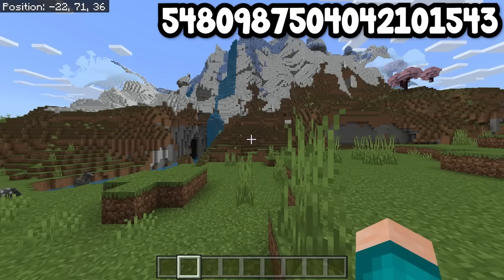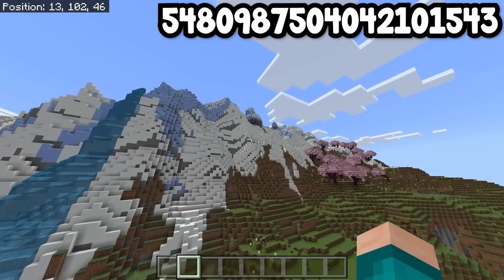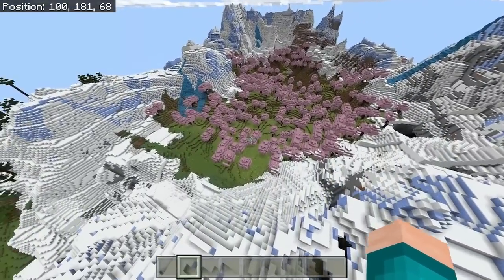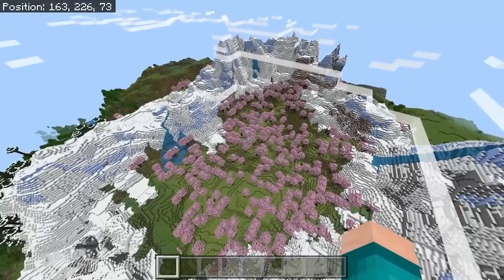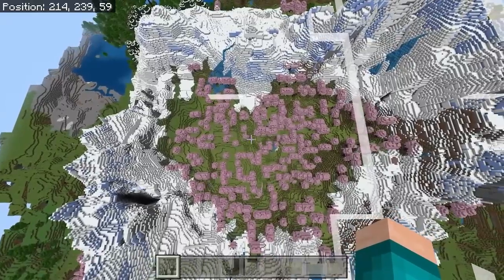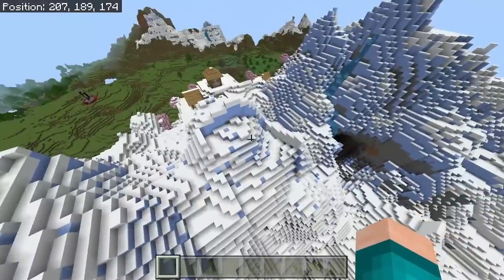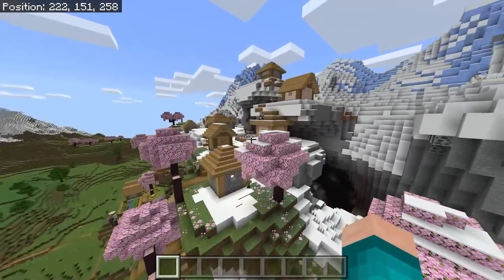When you load into this seed, you will notice there are some ice mountains right in front of you. If you make your way to the very top, you'll notice a really cool Cherry Blossom crater that is literally surrounded by ice mountains. And if you look closely at it, it actually looks like a heart. Right next to that little heart-shaped crater, there is actually a village on the side of the mountain that has a mix of Cherry Blossom and snow.